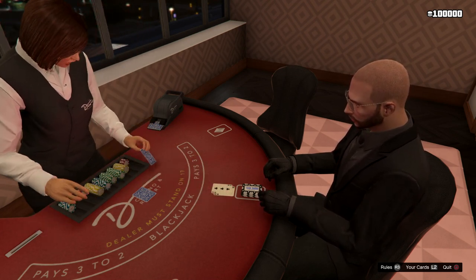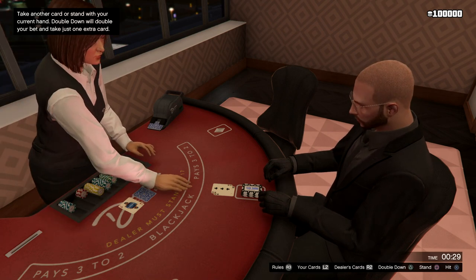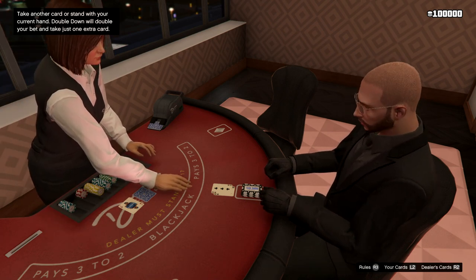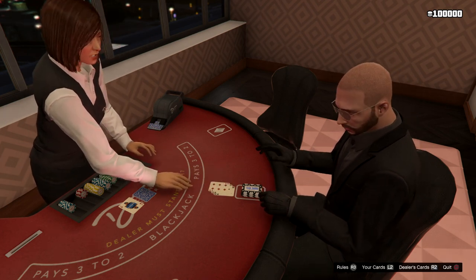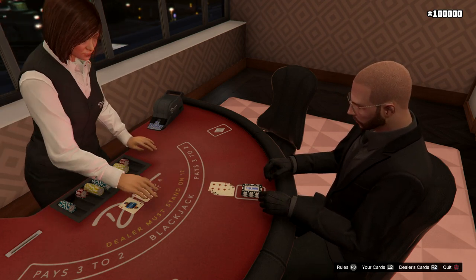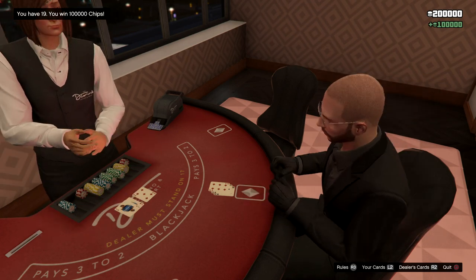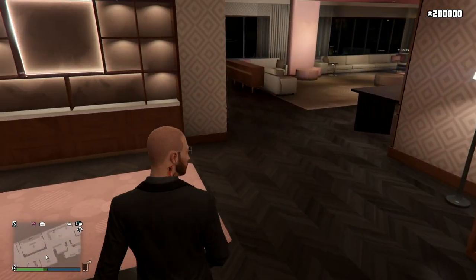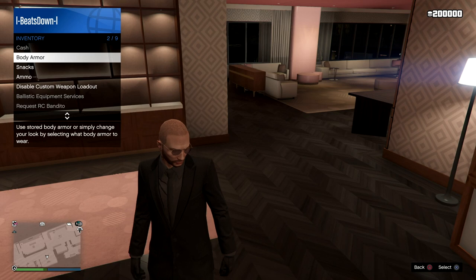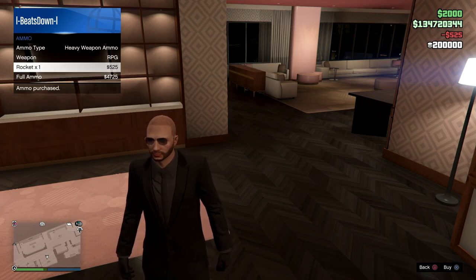We have 13 versus a dealer 10. We're going to have to hit, because the likelihood that the dealer is going to get over 13 from a 10 is really high, so we're going to have to risk it. The risk paid off — we got 19. 19 versus 10, we're in a good position. Dealer goes bust, and in just a few minutes we're up $150,000. Again, we're back out of the game, go into our inventory, buy some ammo to save our progress, and try again.